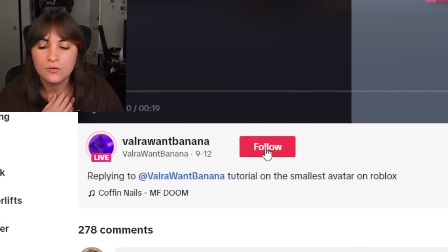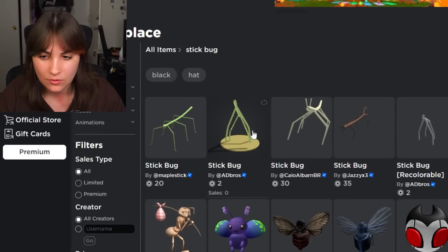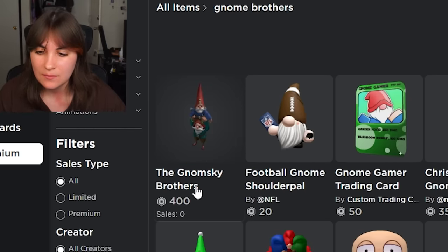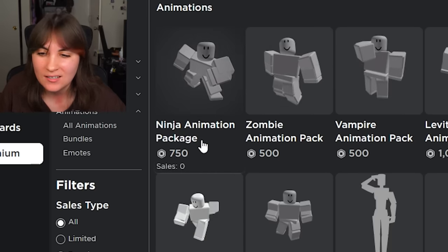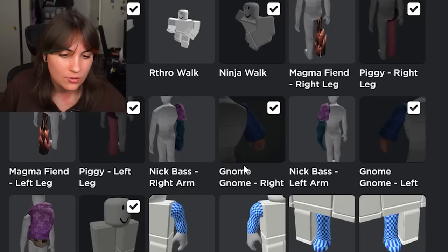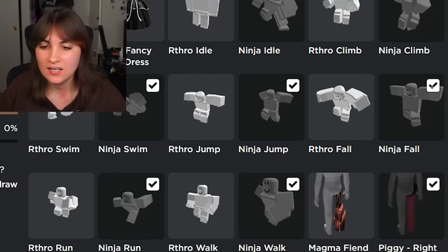Credit to this person for showing us how to do it. To make the shortest Roblox avatar, get the Stick Bug bundle, then spend 250 Robux on the Piggy bundle, spend 400 on the Gnome Ski Brothers, and the last thing is the Ninja Animation Package — that's optional, but if you want to be the shortest you need it. Put on the Piggy legs, Gnome Brother arms, Stick Bug torso and head, and then put on the Ninja Animation Package.